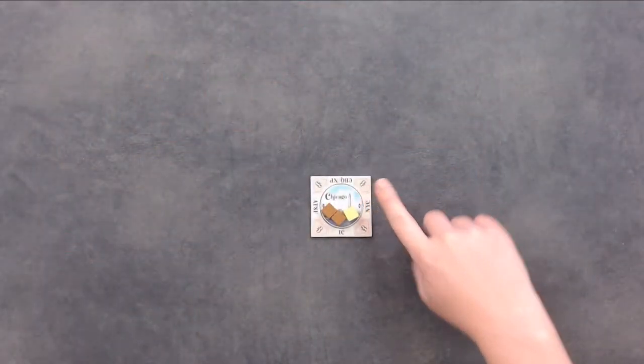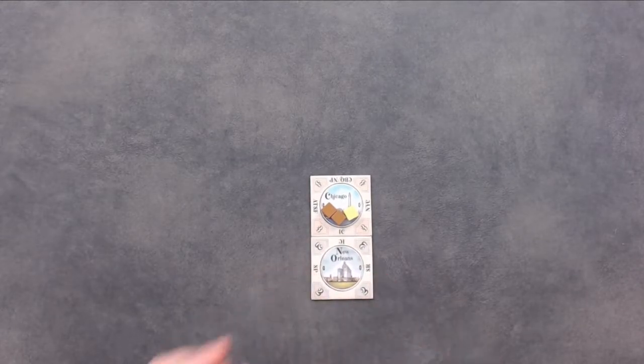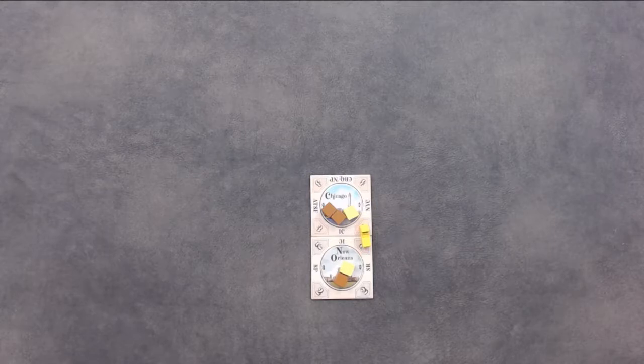Starting with the first player, each player will take turns placing their city tile. City tiles must be placed next to cities already in play. Each city tile has the names of famous railroads on some or all of their sides. In order to place a city tile, the tile you are laying must have a railroad that matches one of the railroads on the city tile already in play. For example, the Chicago tile has the Illinois Central Railroad on it — you can lay your New Orleans tile here lining up the two Illinois Central Railroads. Once you have matched up railroads, you have created a link; place one of your locomotives on the link. Draw the number of goods equal to the number listed in the corners of the tile you just placed and place them on the corresponding city tile.